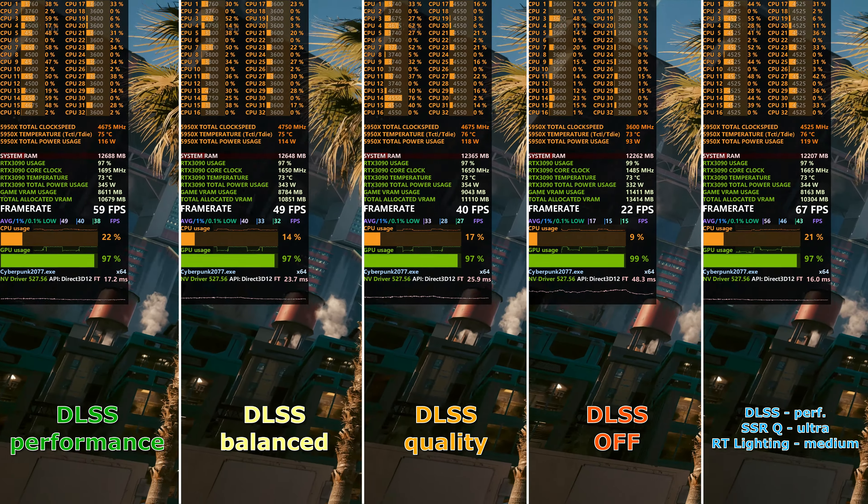It seems like it's gotten even harder to run over time. In the first year, I could play it with max settings in balanced DLSS at around 60fps, but over time it got harder and harder to run. I am aware it got a few updates in ray tracing, but for the most part it's actually harder to run than it was at launch — and I'm not even talking about path tracing, but the original ray tracing.